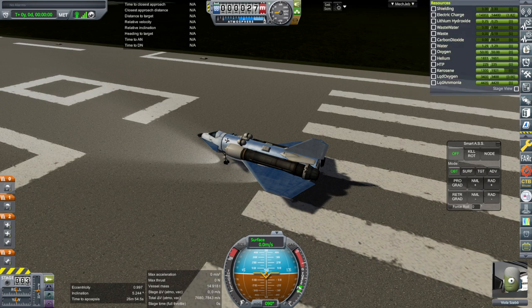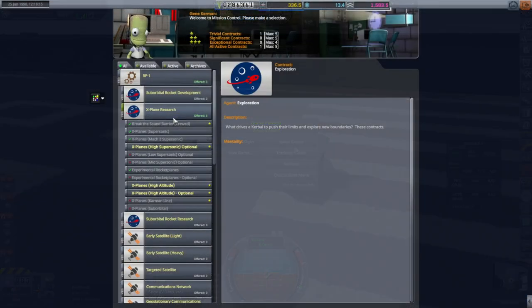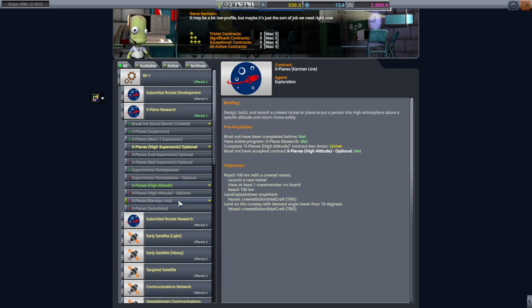Let's roll back and recover this. High altitude — we really just need to get to 80 kilometers. It doesn't give us a whole lot, but it'll unlock the Karmann line. And suborbital they have at 110.